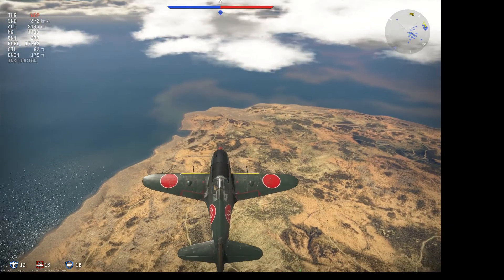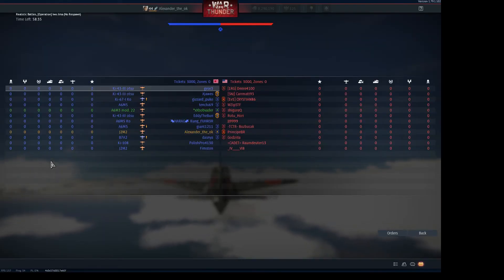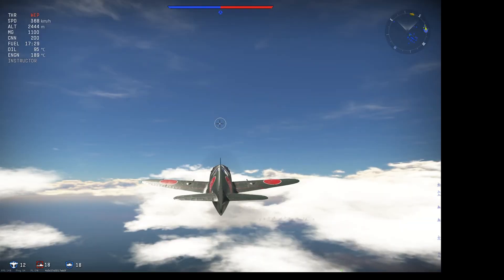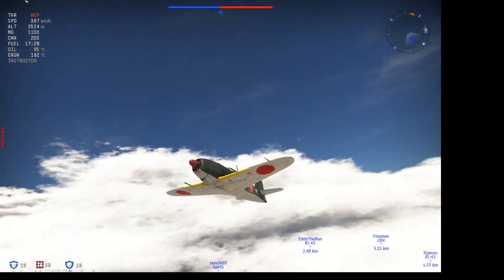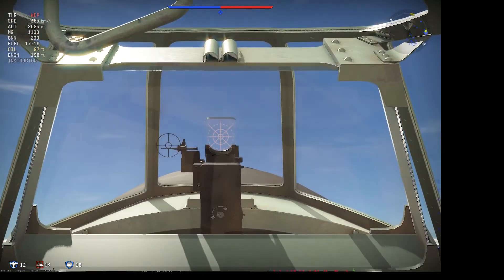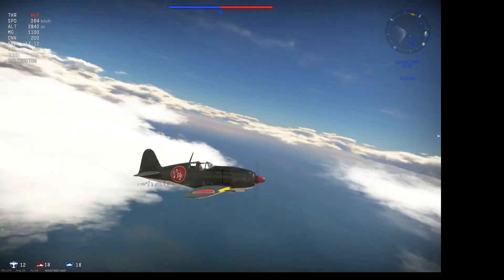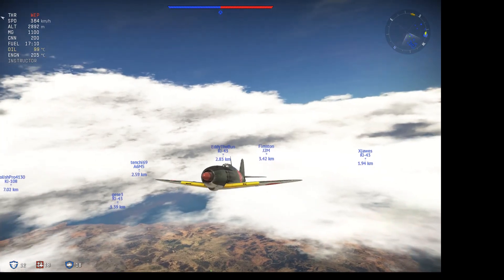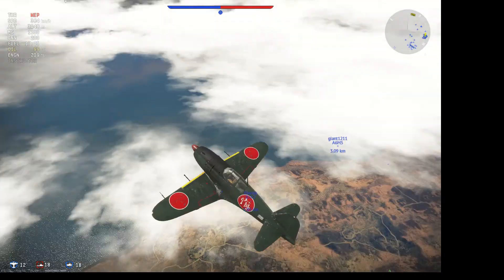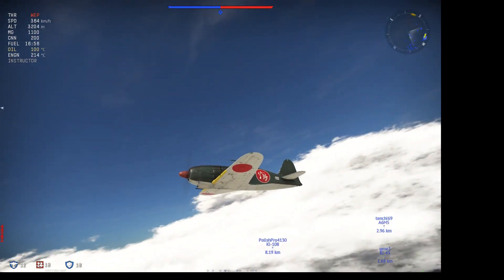It's armed with two Type 97 machine guns firing through the propeller, with 550 rounds per gun, and two Type 99 Mark II cannons in the wings. The Mark II cannon is a longer-barrelled, higher-powered version of the Mark I. As a result, it has a higher muzzle velocity but a lower rate of fire. The muzzle velocity is 750 metres per second, up from 600, but its rate of fire is 480 rounds per minute, down from 520.